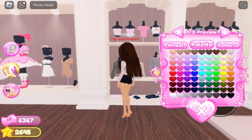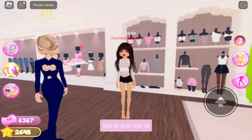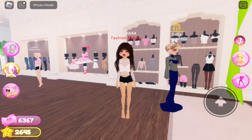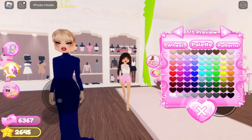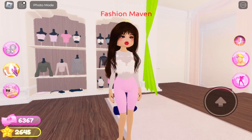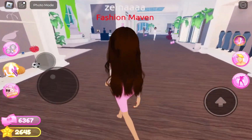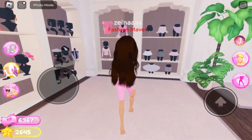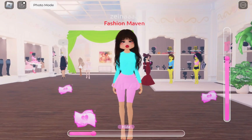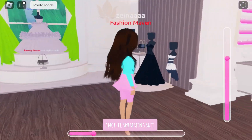Equip this top again, then the heart tank top. Equip this item and equip this short, toggling it to type 2. Equip these two skirts again — another swimming suit.